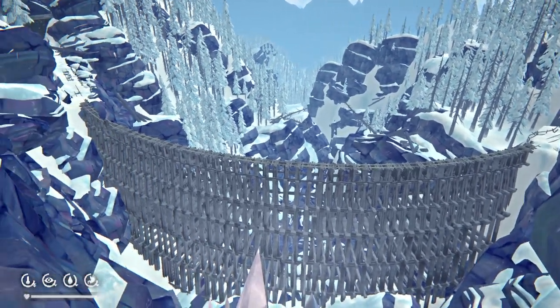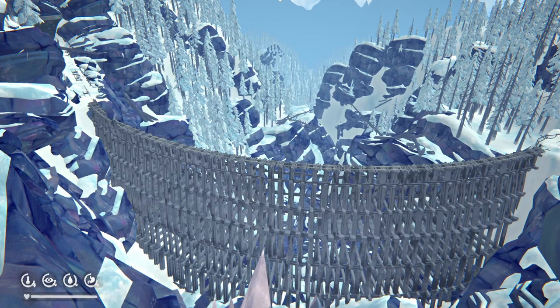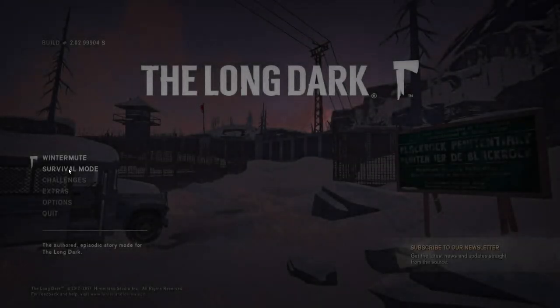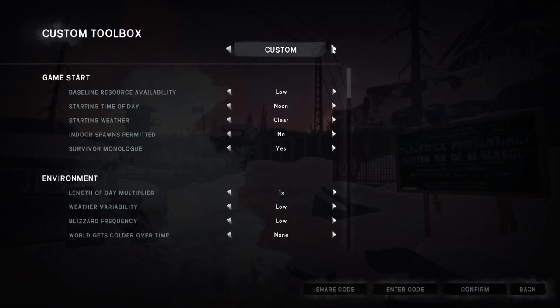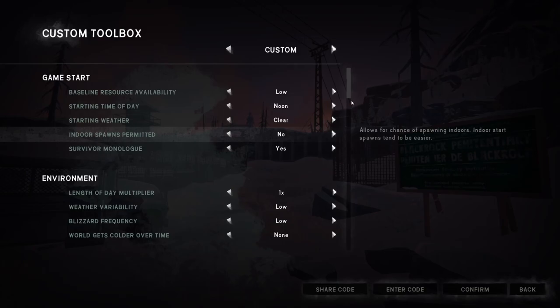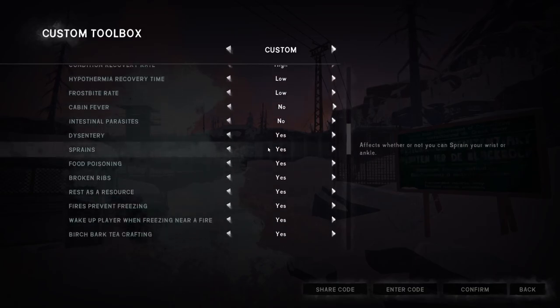The stuff I'm going to be showing you is for the most part fairly straightforward, but it is extremely risky, largely because of the zone we're in. There are a lot of hidden death walls where the game will just instantly kill you. So I highly recommend you create a new practice game. Make it custom — the easiest way is to go to Pilgrim, then change baseline resources to low and indoor spawns off. This makes it so you will always spawn at the top of Coastal Highway. I also recommend you turn sprains off.